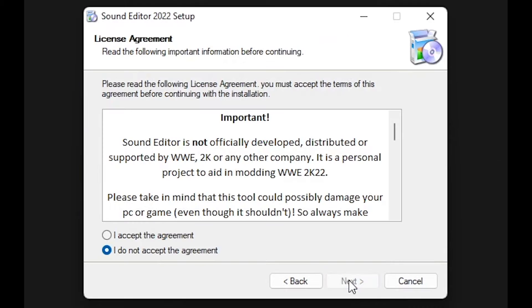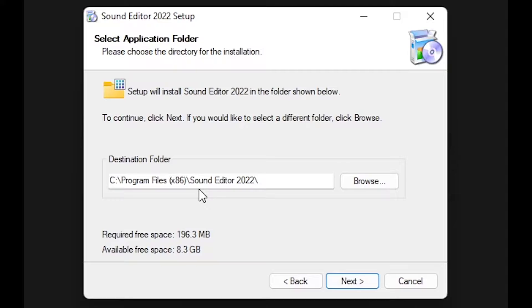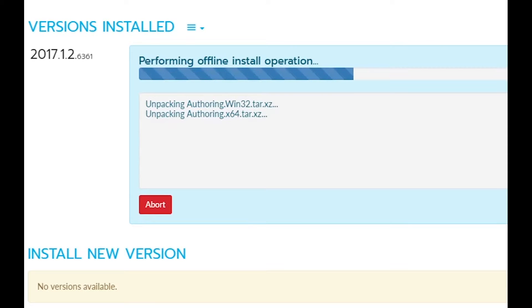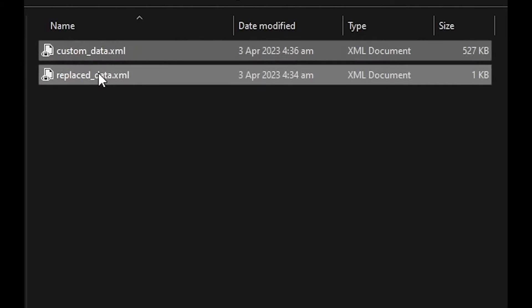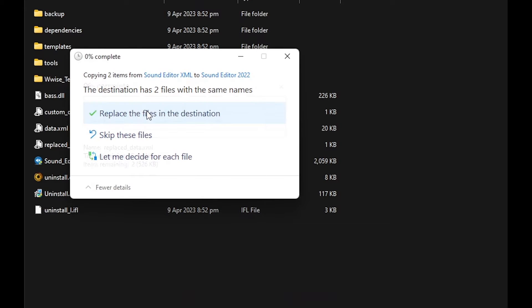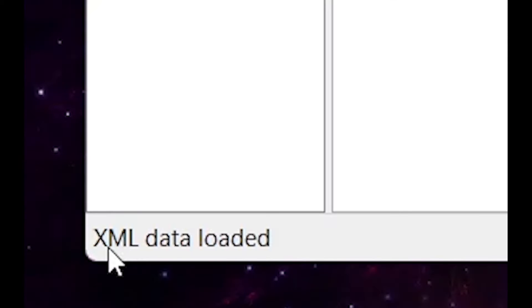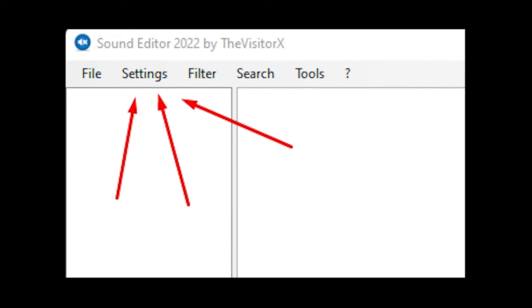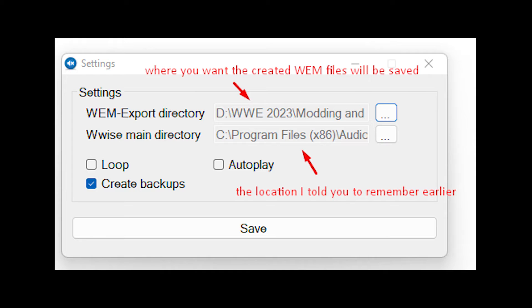Now we have all the files we need. First, go ahead and install Sound Editor 2022 alongside the Wwise Launcher. In the Wwise Launcher, open it up and install the Wwise app as well. Next, extract and copy the XML files we downloaded to the main directory of your Sound Editor 2022 installation. If a dialog box appears, just click Replace. Open Sound Editor — if it says 'XML file loaded', you're good to go. Then go to Settings and set the directories: the first is where your WEM files will go after creation, and the second is where your Wwise directory was installed.